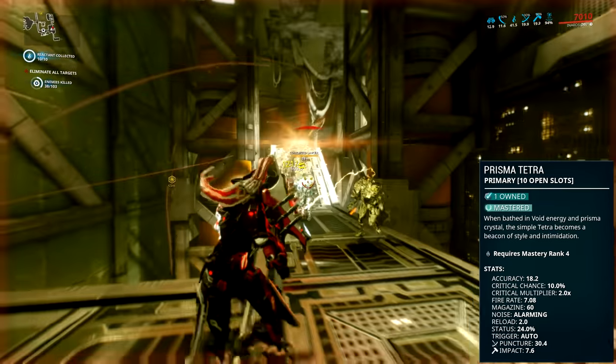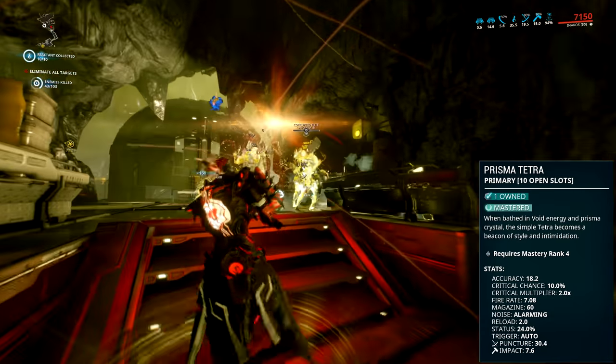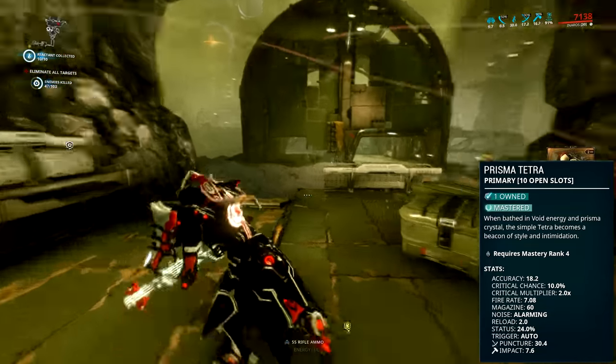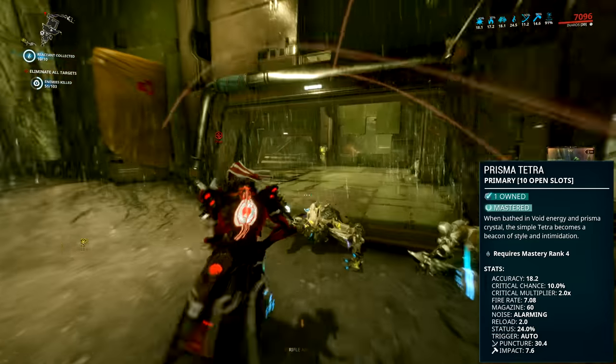Aside from the damage, the weapon comes with a 10% crit chance which is very low, a standard 2x crit multiplier, and a 24% status chance which is actually quite good. It also comes with a fairly sizable 60-round magazine and a pretty swift reload of only 2 seconds, and it can fire up to 7.08 rounds per second, which gives the weapon a really nice rhythm.